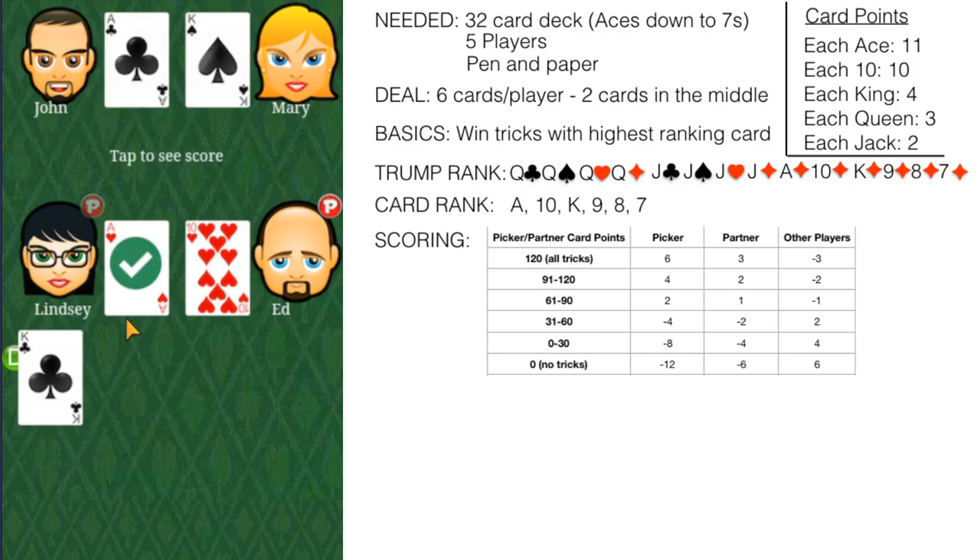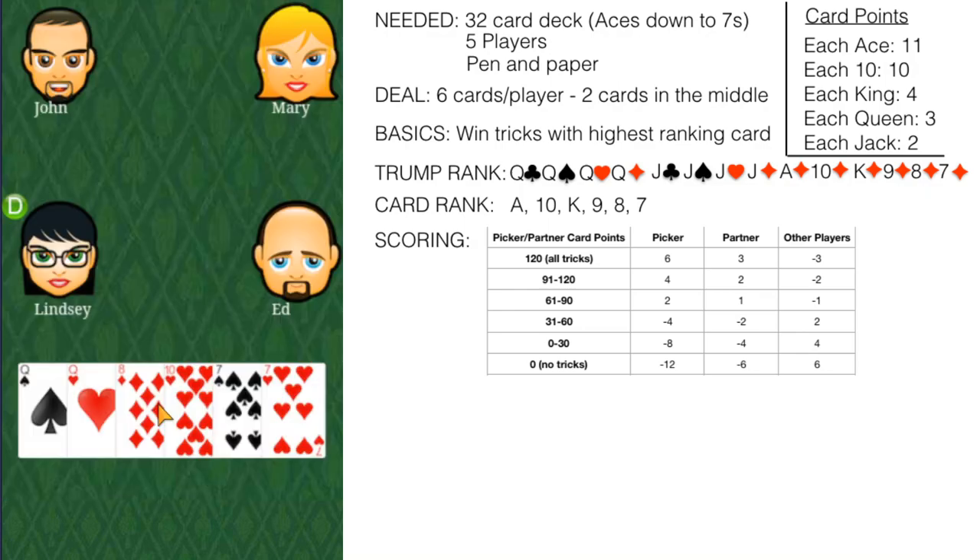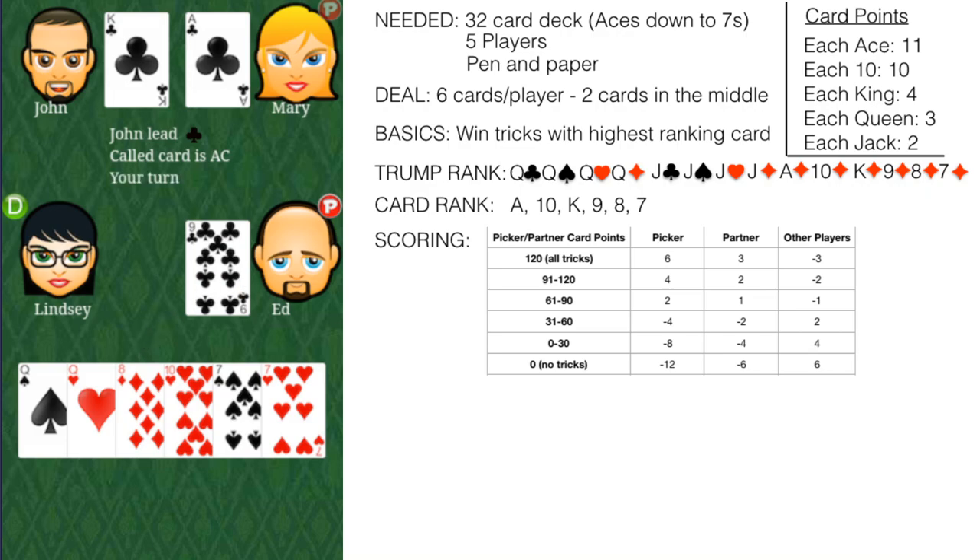Lindsay took the last trick, and the picking team did extremely well this round. My team did quite badly. You can now see how to play Sheep's Head — it's quite a simple game. The basic summary: determine a picker and a partner, then win as many tricks as you can, trying to win more card points than the other team. Remember that two cards are buried into the blind, swapped with the cards from the middle. That wraps up how to play Sheep's Head — it's quite a simple game. Thank you for watching!